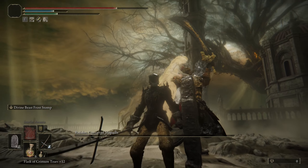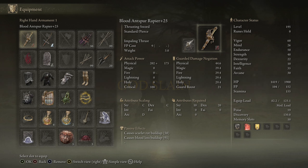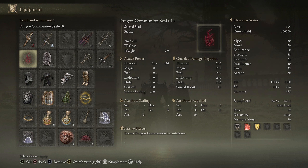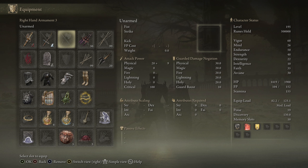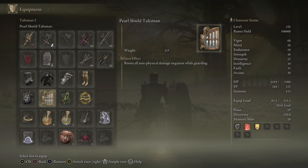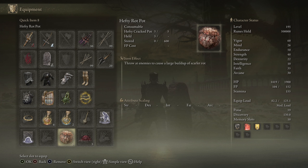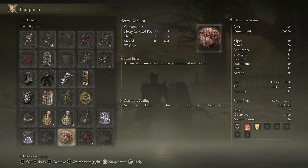That's how you can easily cheese Promised Consort Radahn. I'll be showing off the build here: the Ant Spur Rapier to get both Bleed and Scarlet Rot, and then the Cold Cross Naginata for Frost and Bleed as well. Just use whatever armor you can to get your poise up to 56. For talismans, I've got the Great Jar, Pearl Shield Talisman, Two-Headed Turtle, and the Golden Braid for Holy Damage Negation. The hefty Scarlet Rot Pots help a lot, and raw meat dumplings are great — your Mimic will use those to heal.